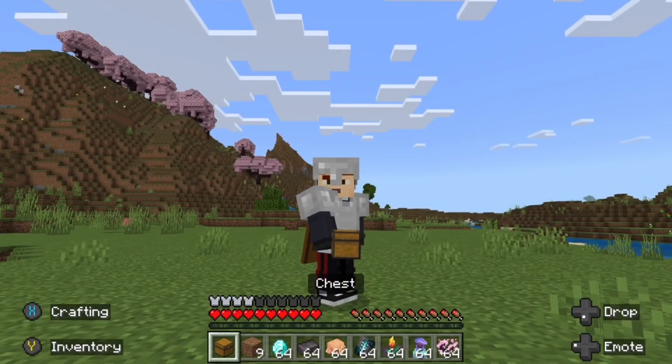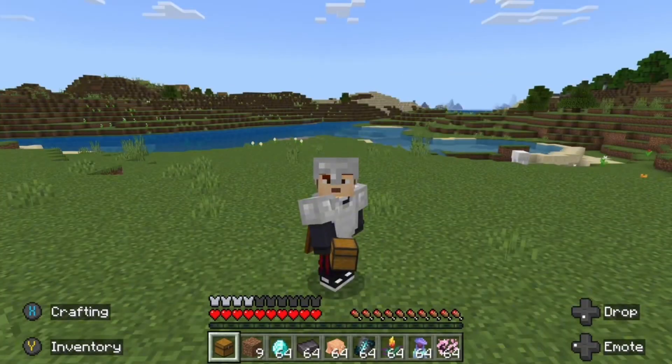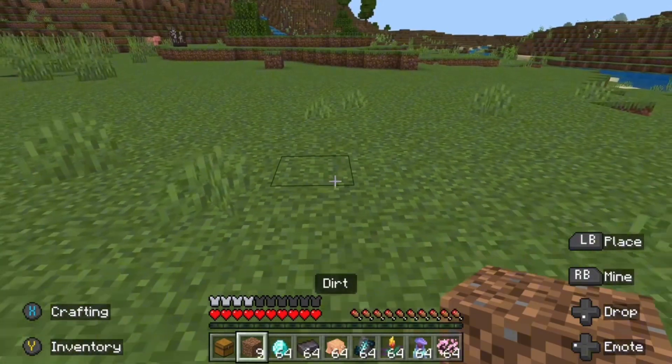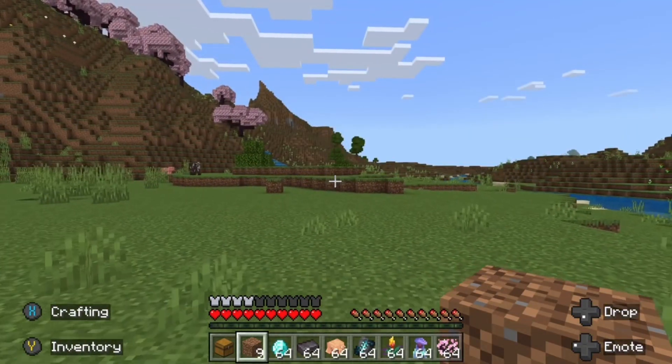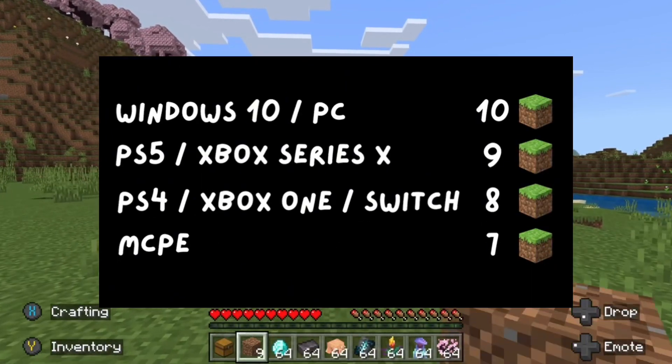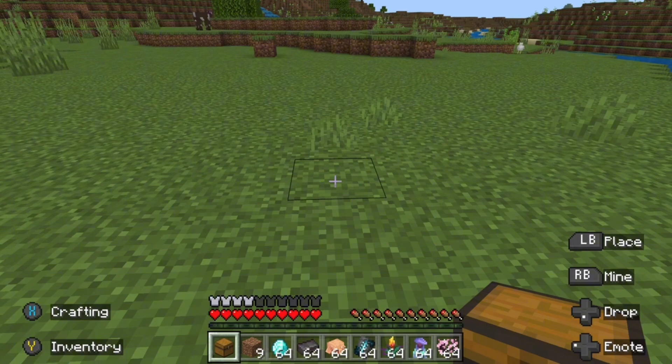This duplication glitch only works for the 1.20 Tales and Trails update. All you need is a chest, and depending on how much dirt you need, it will depend on what platform you are on. For example, I am using an Xbox, so I'm using nine dirt.